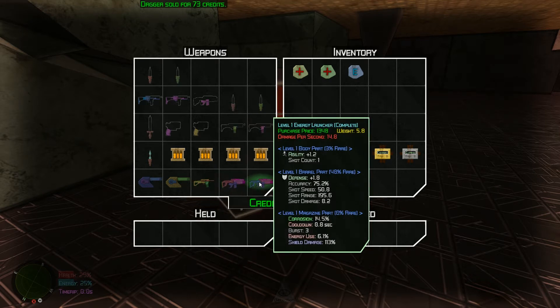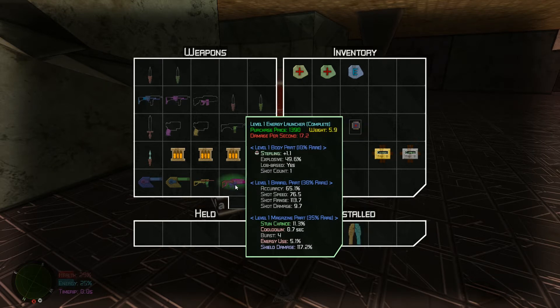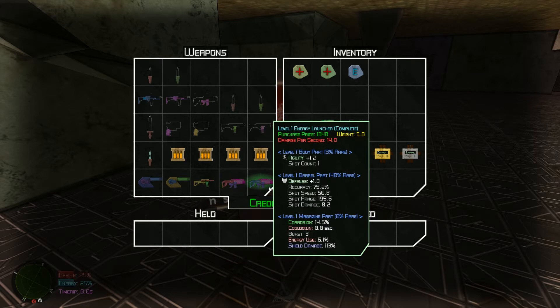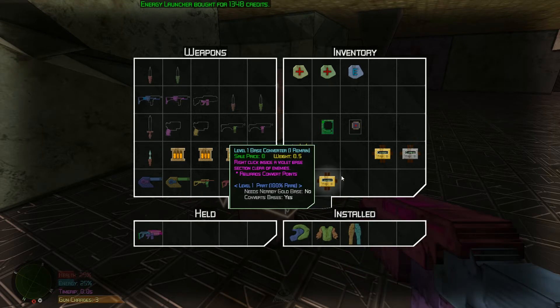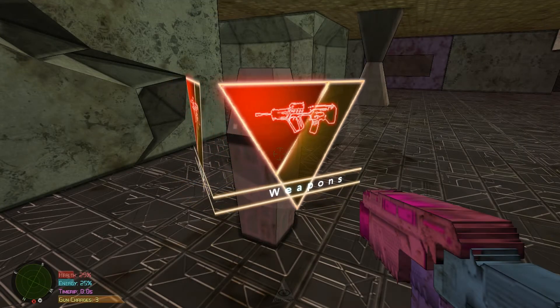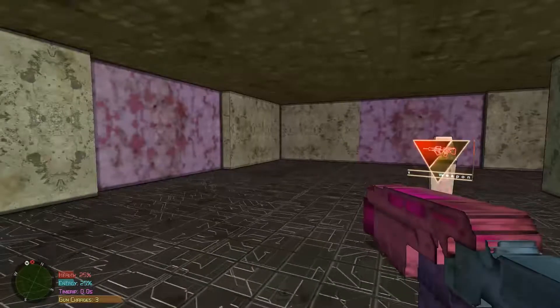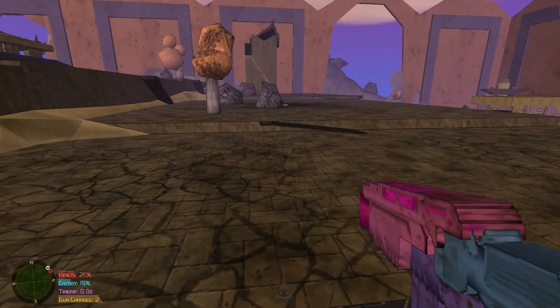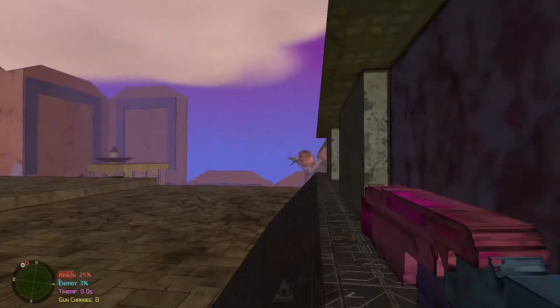I'm gonna use an energy launcher now. I only have one shot - that's gonna be a bit slow. Oh, you lob it too, this might be really shit. It's accurate though. Shot range, shot damage 8.2, damage per second is 14. This one has a higher damage rate but lower accuracy. Corrosion - oh corrosion's good! Shield damage 130, yeah, give this a go. Energy weapons don't require ammo which is really really good. Let's get another mission and see how well this goes.